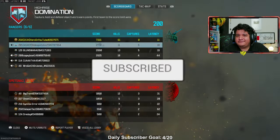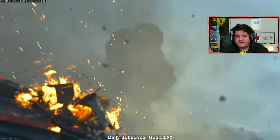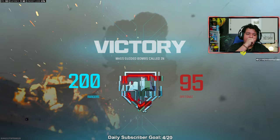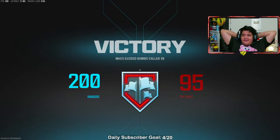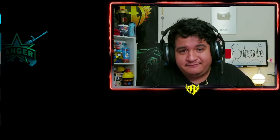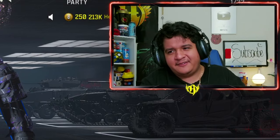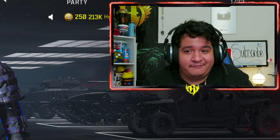Easy money. Good game — nobody's saying anything, but 61-4. Pretty good damage with the Sidewinder. Try it out with the conversion kit or without the conversion kit, and let me know if you're going to be a fan of the Sidewinder now. I still think the MTZ-762 and the BAS-B are definitely better, but at least the Sidewinder's actually usable — it's not a piece of crap anymore. I'll take it.